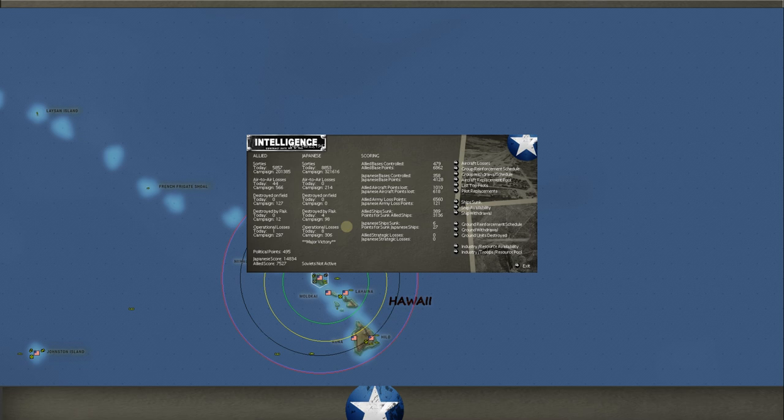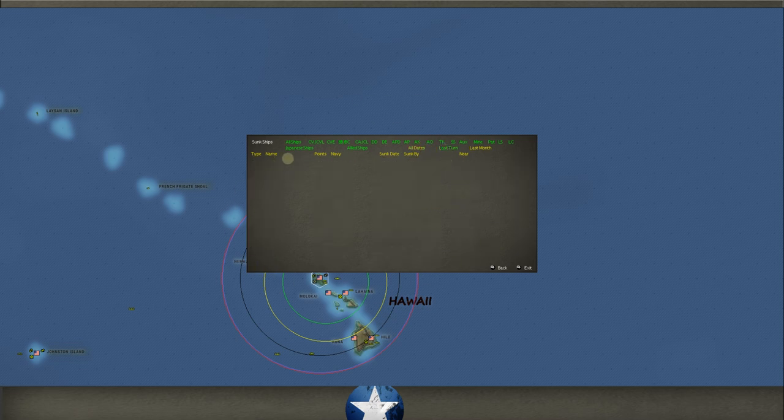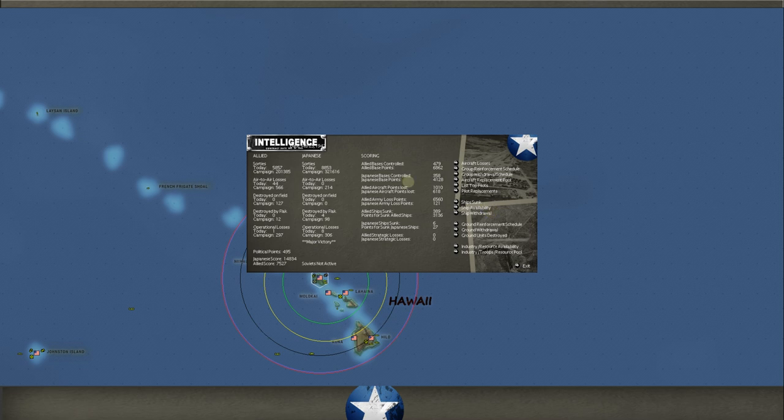Allied aircraft points lost: we've lost a little over 1,000 points; he has lost 618 points. Allied ships sunk: 389. I've noted the Allies lost over 900 ships historically, so we're well towards halfway there — we've got to put the reins on that. Japanese ships sunk that we know about: 6, with several more suspected including subs. Ships sunk last turn: none. Beautiful. Let's keep that up.